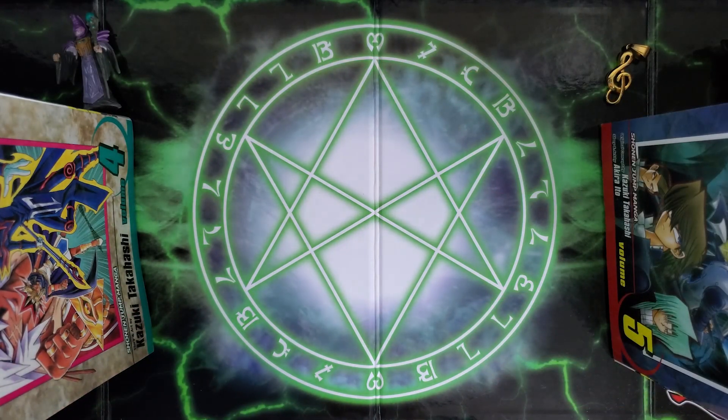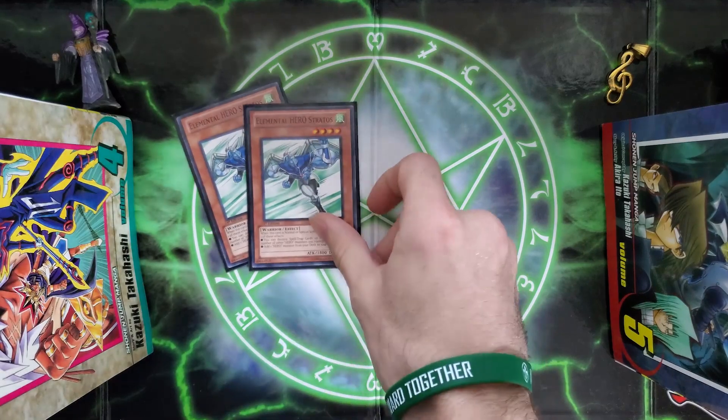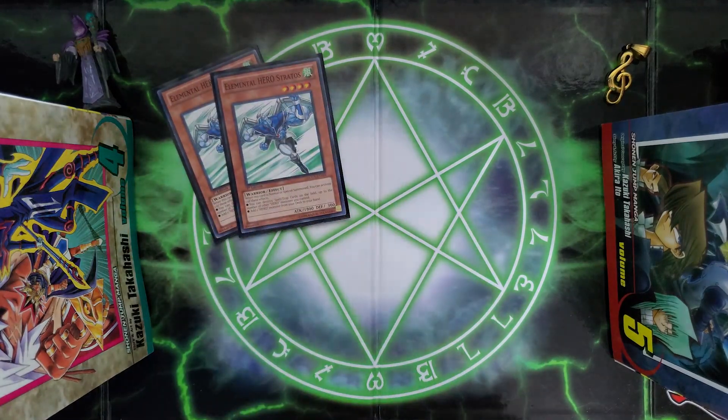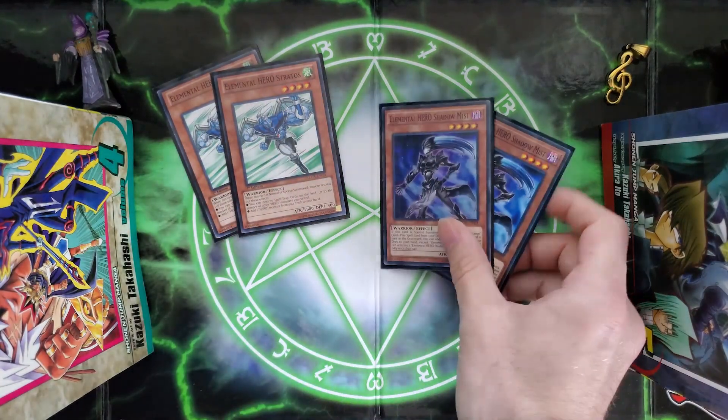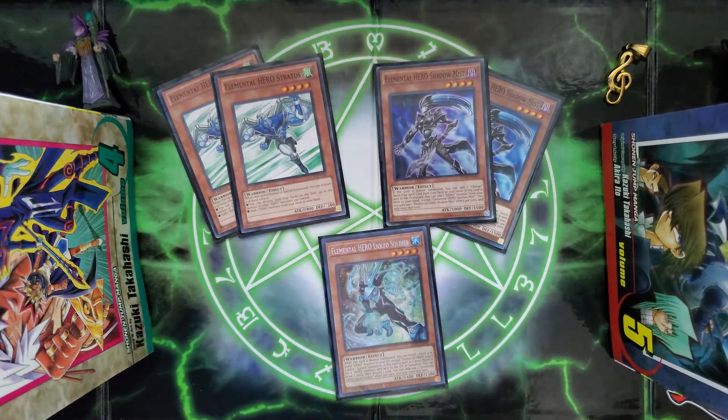What's up, Yu-Gi-Oh fans? Welcome back to Budget Builds. My name is Asling, and today we are going to be talking about the Omni-Hero build. We're going to be starting off with two Elemental Hero Stratos, two Elemental Hero Shadow Mist, and one Elemental Hero Liquid Soldier.